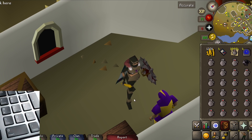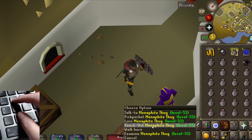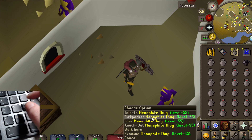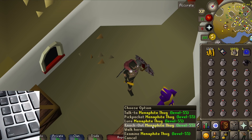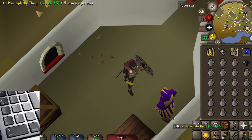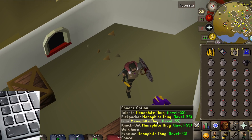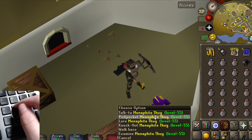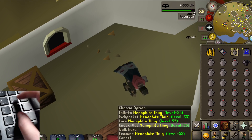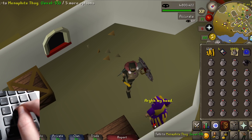It just so happens that if you right click on a thug, hover over pickpocket, and press 2, it's perfectly aligned. So wherever your mouse is, you're always over pickpocket or knockout. You hover over pickpocket, press 2, then knockout, pickpocket, pickpocket, knockout. The idea is to get 2 pickpockets in per knockout.